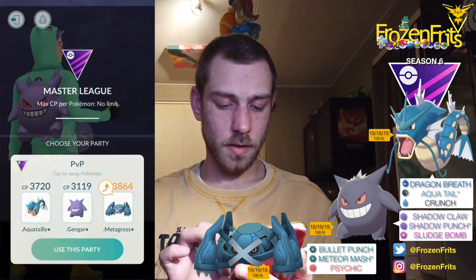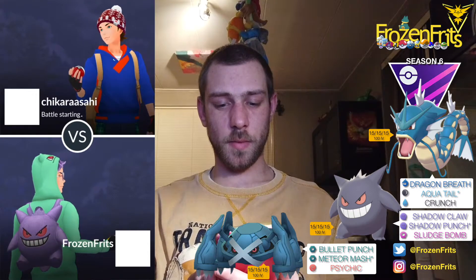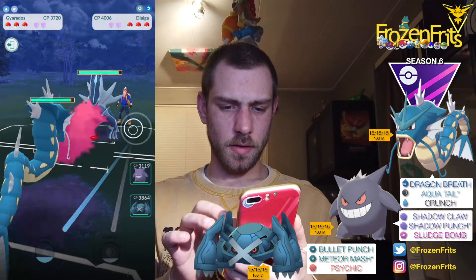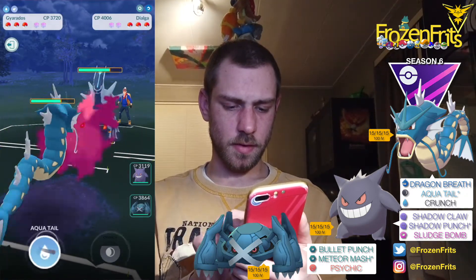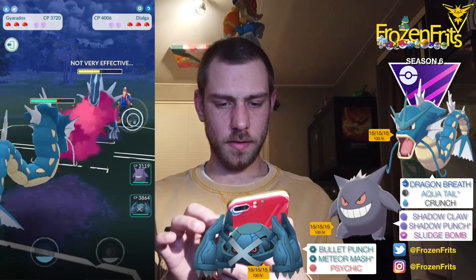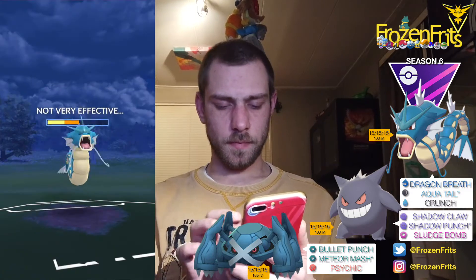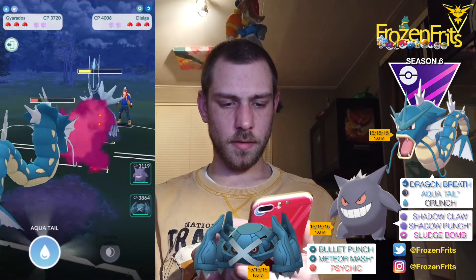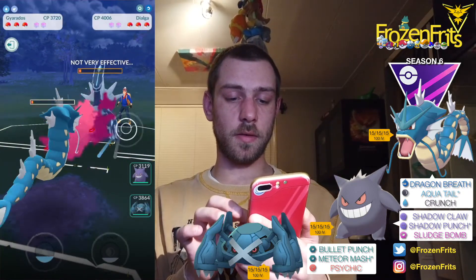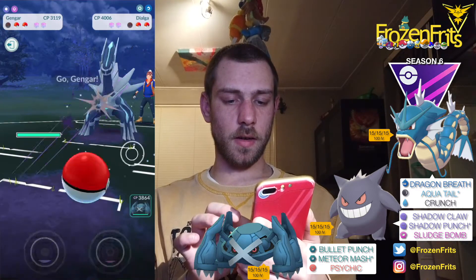We're gonna take a look at how that will go in Master League. I'm not sure if I'm gonna see a lot of legendaries out here, but we'll see. Okay, we're gonna start up against the Dialga, so it's not really the best matchup, but I'm just gonna take off this Aqua Tail. Yeah, I'm just gonna let this go — okay, it was an Iron Head, so we can handle that. I'm gonna take off another Aqua Tail then. Okay, let that also go and he takes us out, so I'm coming in with the Gengar.